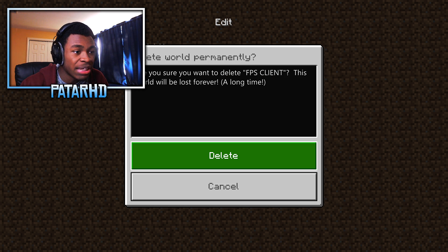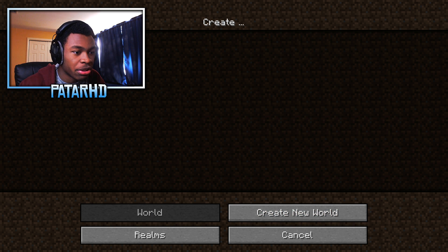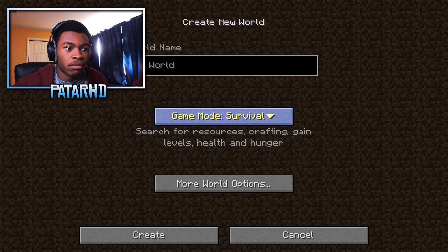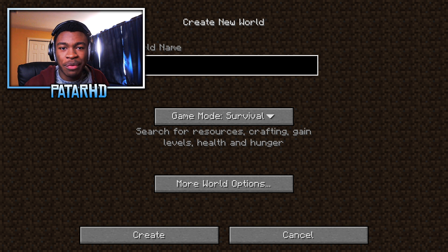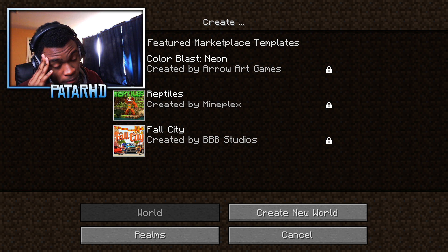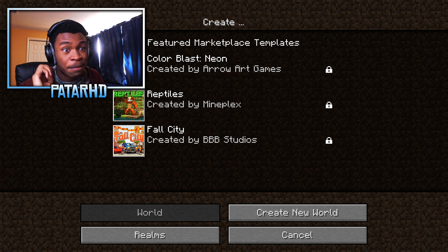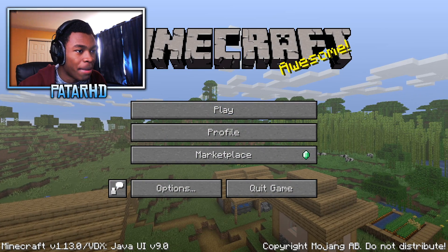We got New World, which we're about to do. Let's click on New World and Create World — it's going to be just like Java Edition. We're going to create a new world in just a second. But this actually blew my mind — this is probably the closest you can get to Java Edition. You can tell this guy has been working on this since 2016.